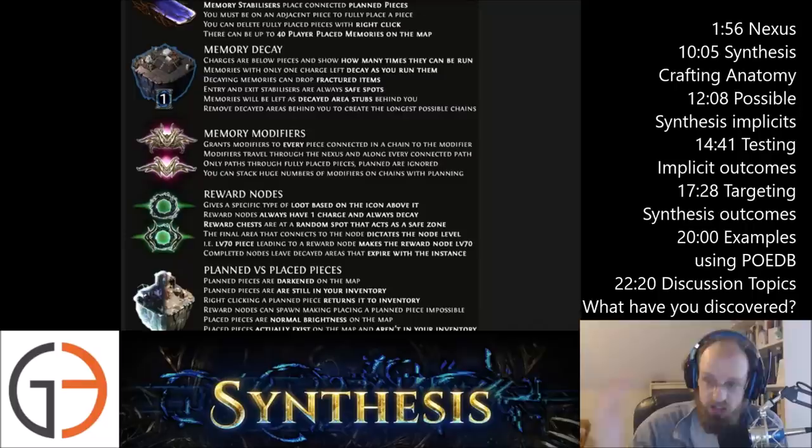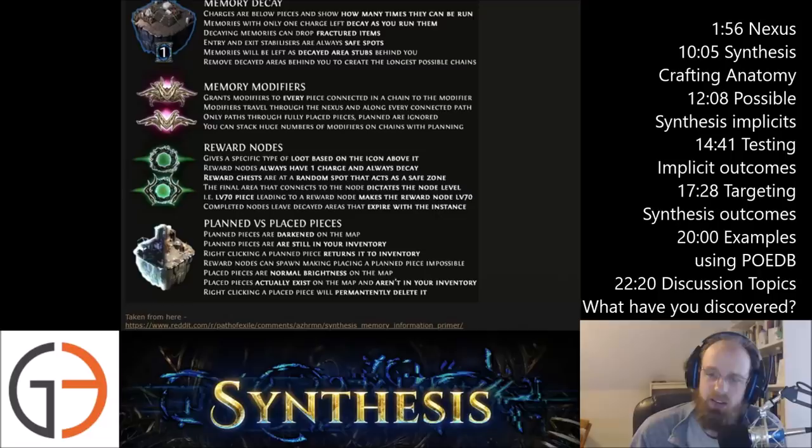These reward nodes give a specific type of loot based on the icon above them. Reward nodes always have one charge and always decay. Remember, decaying memories mean that it will spit everything out at the end. Reward chests are at a random spot that acts as a safe zone. There is also a safe zone with the chests, so reward chests are at that random spot, which means you've got to find it quickly.